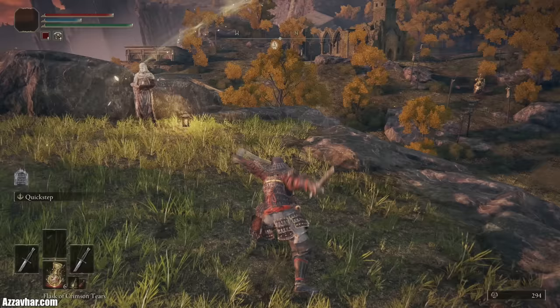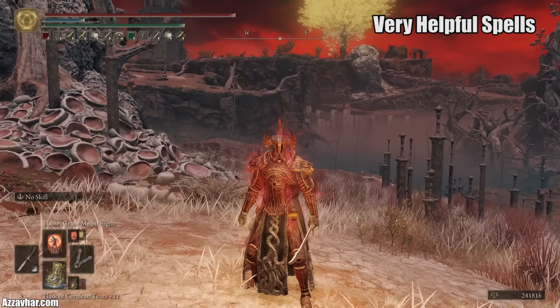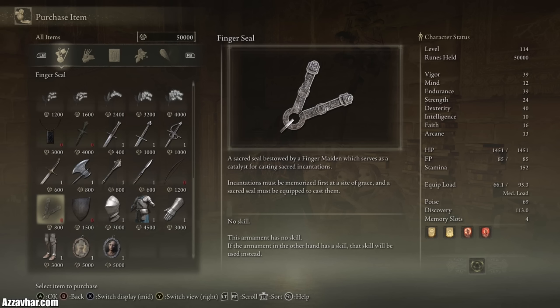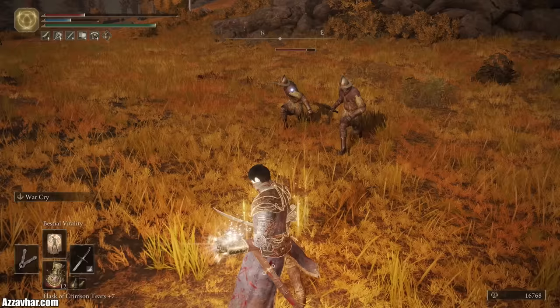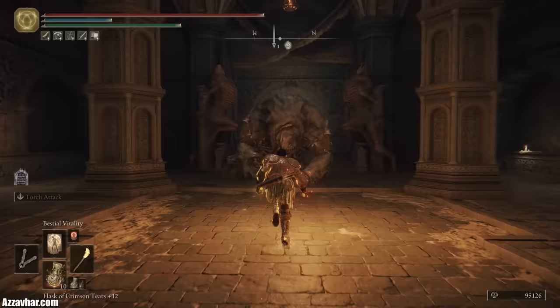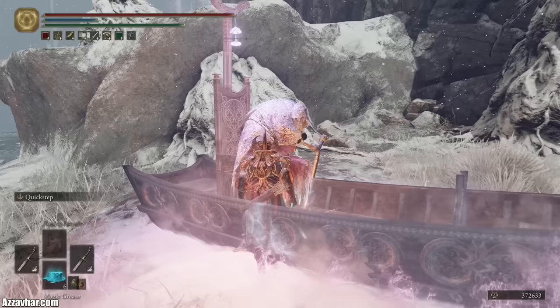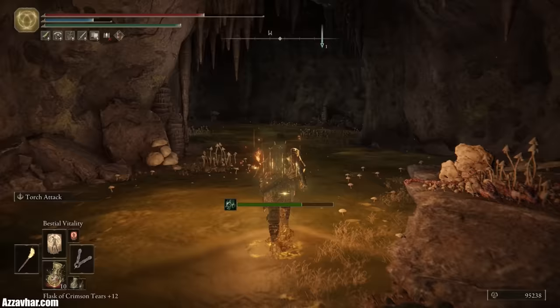Get access to a handful of very useful spells by leveling your faith to 15. You'll also need a Sacred Seal — a quick and easy one to pick up is the Finger Seal from the Twin Maiden Husks' shop at the Roundtable Hold. The first incantation is Bestial Vitality, a healing incantation that gradually restores your HP over time. You can get this spell as a reward from the Beast Clergyman NPC in Caelid after giving him 3 Death Roots. You get Death Roots by defeating the Tibia Mariner minibosses (the boat guys), and you'll also find some in the Catacombs and Heroes Graves. Bestial Vitality is an absolute lifesaver in most situations.